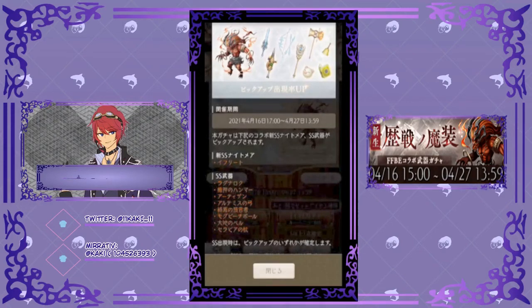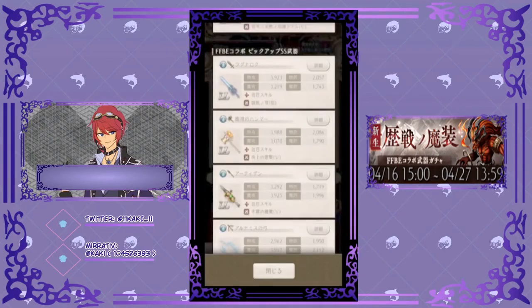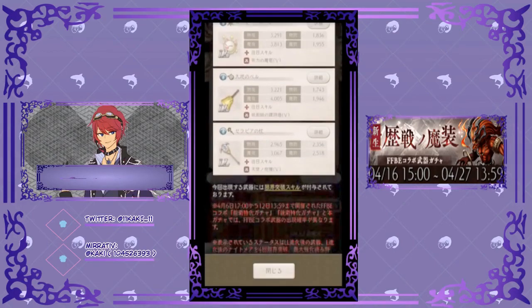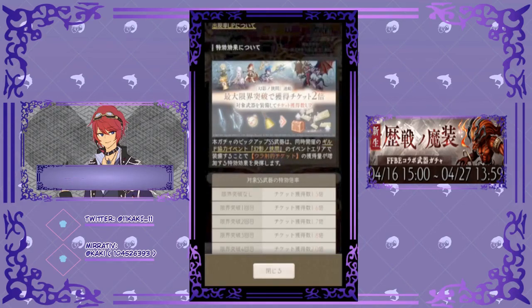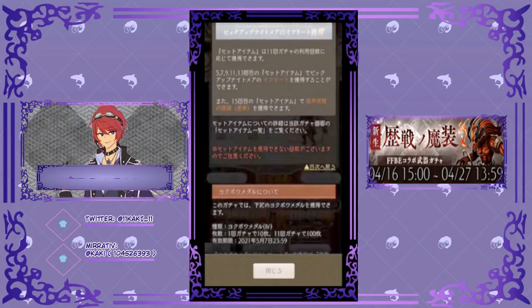All the way through April 27th, 13:59 Japanese Standard Time. You can pick up his Ifrit. Then we have the weapons. Ifrit can be picked up from the gacha at draws 5, 7, 9, 11, and 13. He'll also be available in the April Metal Shop this month.